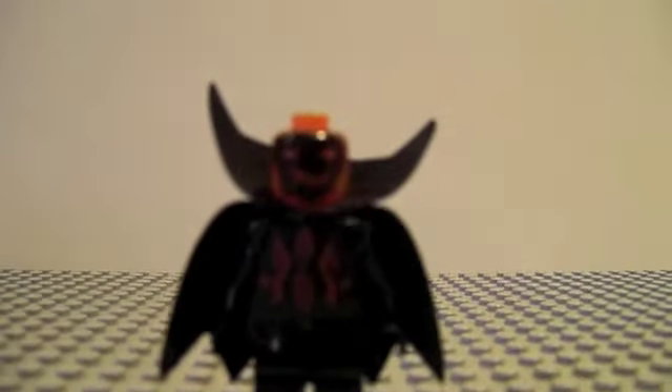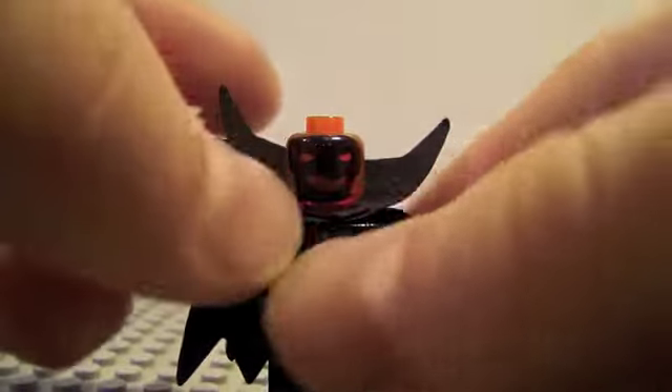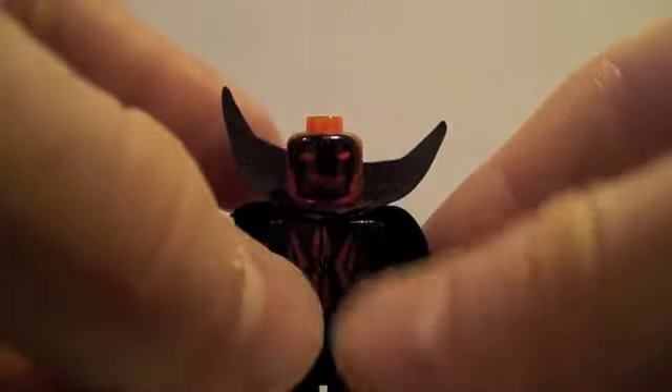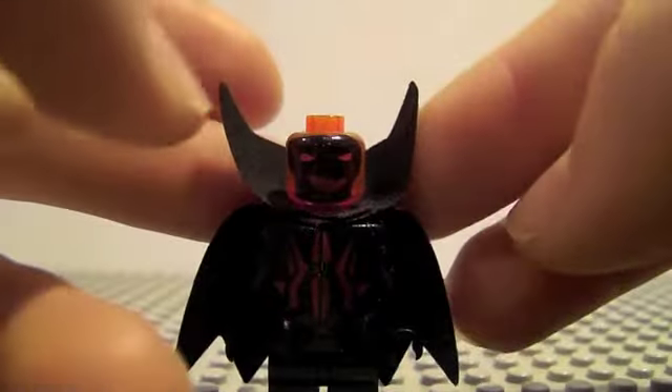Next person I made is Dormammu. I just gave him a cape — this knight's armor thing. This is the Dracula cape, by the way.